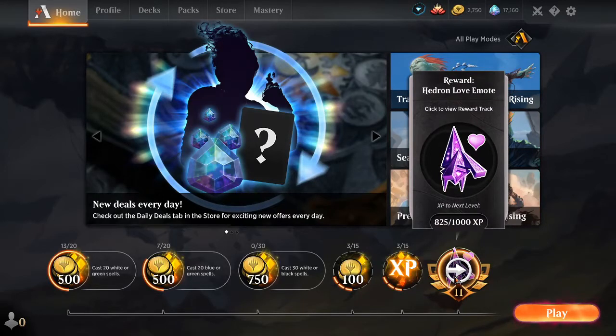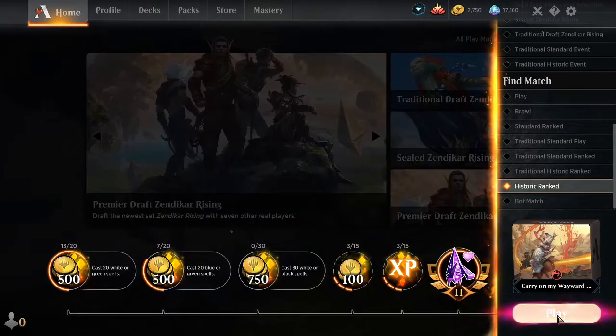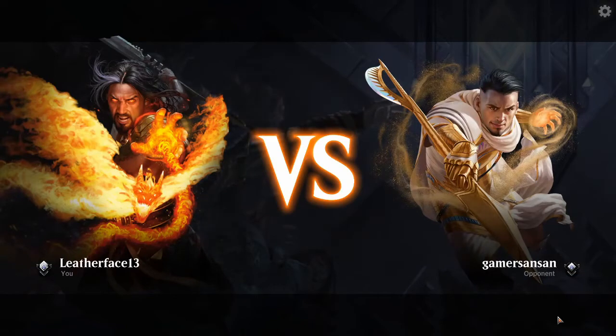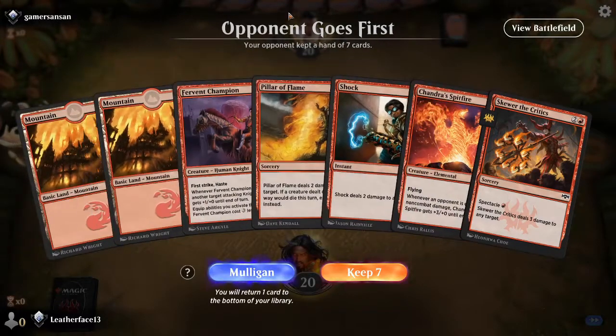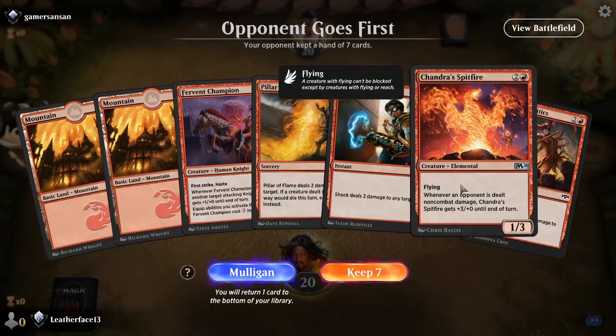Looks like I'm one game away from leveling up in my mastery tree, so why don't we go ahead and play one more — play it as is. Any suggestions, go ahead and leave them in the comments. I don't know how to tweak this — going to throw in the vortex, three drop-ins. I've got a Fervent Champion, I've got the controls, and I've got something to draw into.